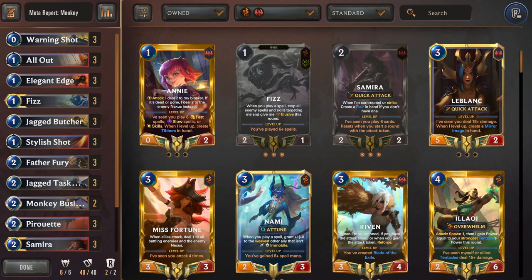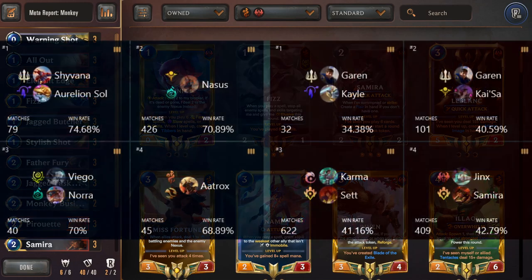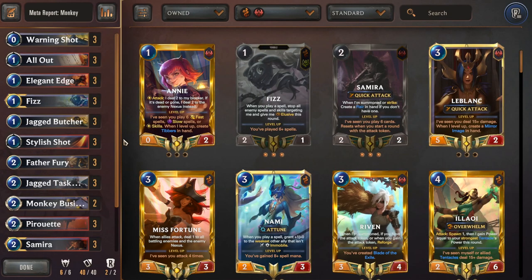Now pulling a 180, we're going to play a very fast aggressive deck — that is Fizz/Samira. With a win rate of 55.05 percent and a play rate of 3.74, it is the aggro deck to play. Its best matchups are Dragons, Nasus Vaults, Viego/Norra, and also Bilgewater Aatrox. The worst matchups for this deck are Elites, Kaisa Demacia, Karma/Set, and also Jinx/Samira discard.